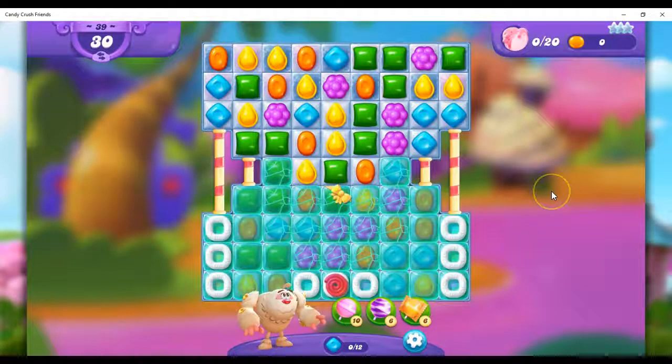Hi friends, this is Susie, your Candy Crush Guru, here to help you solve the puzzle of level 39 in Candy Crush Friends Saga, where we have 30 moves to collect 20 of our little friends. I brought in Yeti to help me. If I collect 12 of the cyan colored candies, he will give me a wrapped candy on the board.